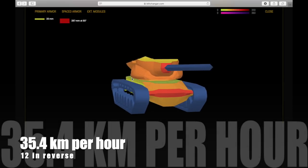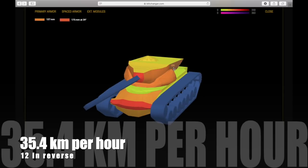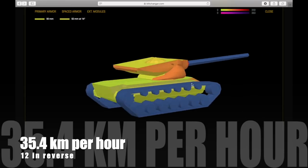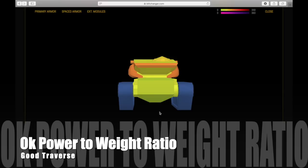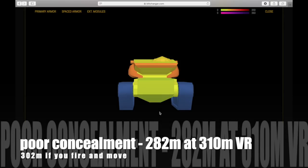It does 35.4 km/h forward and 12 km/h in reverse, so it's significantly slower than the tier 9 — but then you're going from a medium to a heavy, and you need to be aware of that because the tank has different handling characteristics. Looking at the armor, it has none on the back, the same as the tank before. The power-to-weight ratio is okay — better than the previous tank, and as a heavy tank it doesn't need to accelerate to as high a speed, so it accelerates better to its top speed.